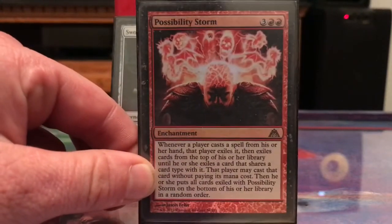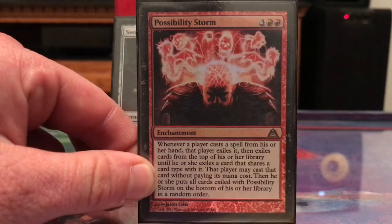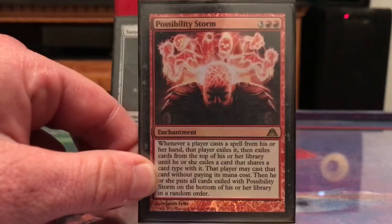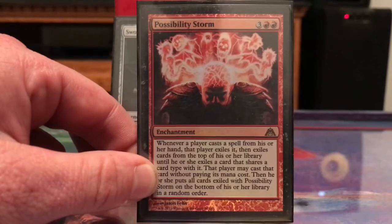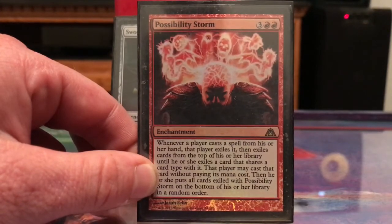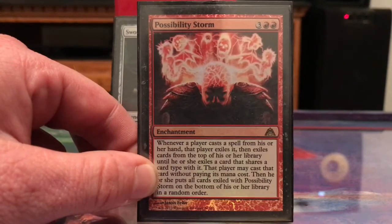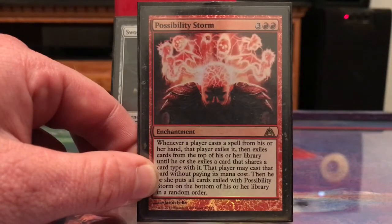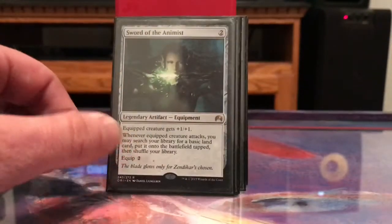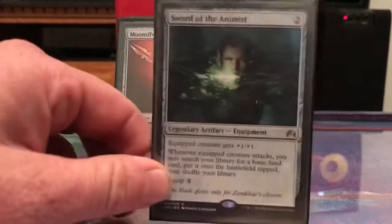Possibility Storm is really good for this deck because it keeps players off their countermagic and just disrupts the game. My game plan doesn't really change that much — it's still continuous — but for other players they might try to cast a removal spell and end up getting a land ramp spell or something like that. It's proven to be really good in this deck.